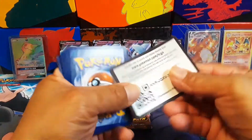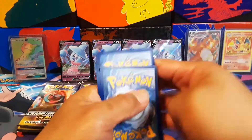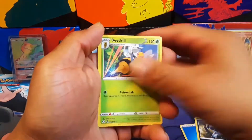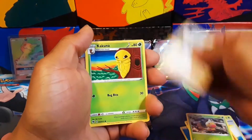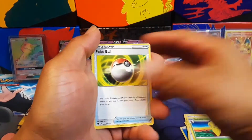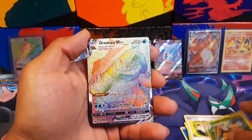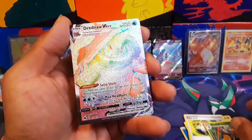Let's go! I just saw something crazy — please tell me that was a Charizard! Oh boy, we got a pull from this one, we are getting a pull. If it's Charizard, I'm never going to open up another pack again. Beedrill... and wow — Drednaw V-Max!